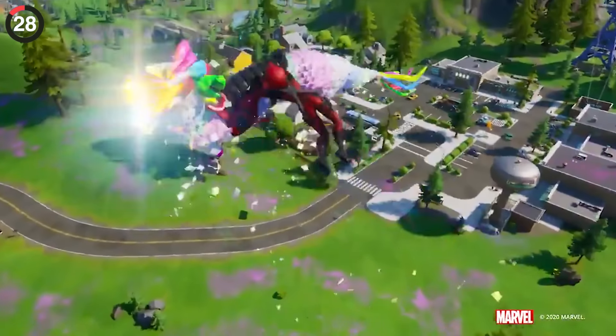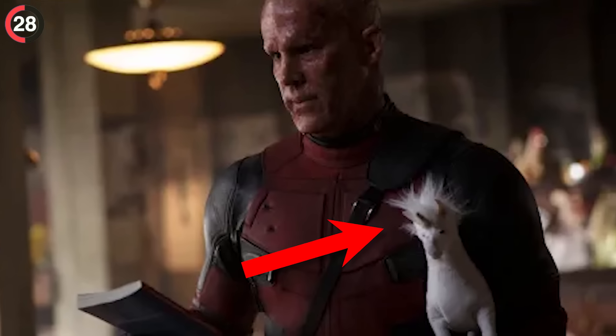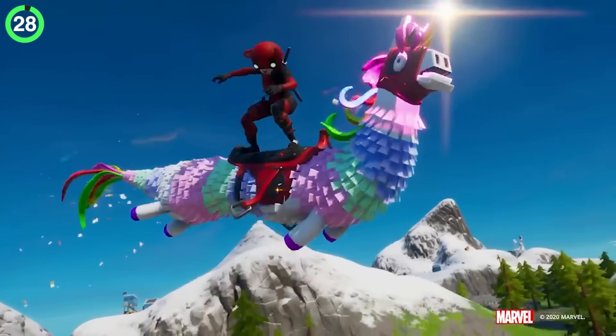Personally, I prefer Deadpool's glider, which is a llama unicorn. If you know anything about Wade Wilson, he freaking loves unicorns. So when he dropped in Fortnite, this was basically the perfect mix of animals.